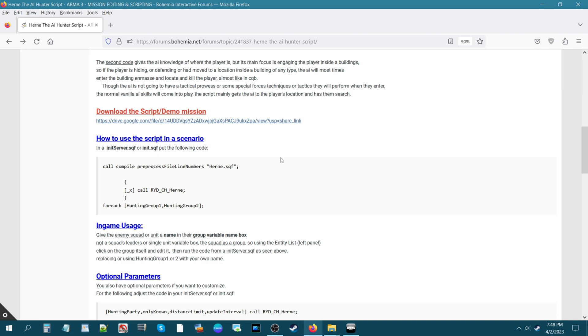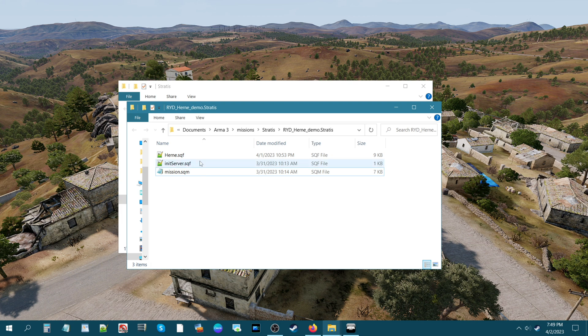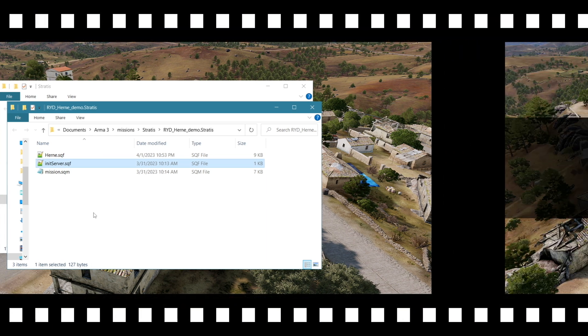Let's go in-game and I'll show you how to use this script. You should have the HEARN demo mission and when you open it up, it'll say RYD HEARN demo.stratus. If we open up the mission folder, we have the HEARN script and an initserver.sqf with the code inside. I'm going to build a mission, move these two scripts inside, and show you how to set this up in the editor.